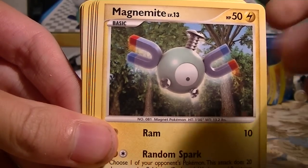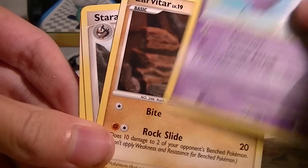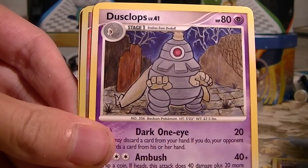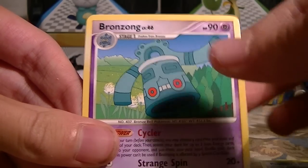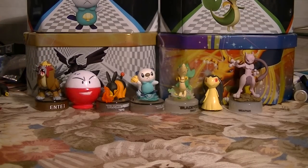We've got a Ghastly, Magnemite, Charby, Drifloon, Larvitar, Dratini, Machoke, Dusklops, Versaul Pupitar which is uncommon, and a Bronzong Rare. Nothing too special from that.